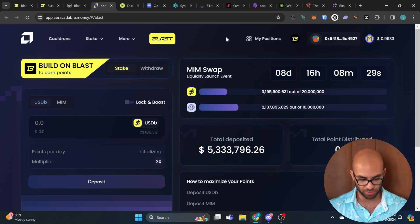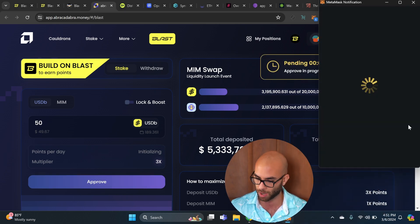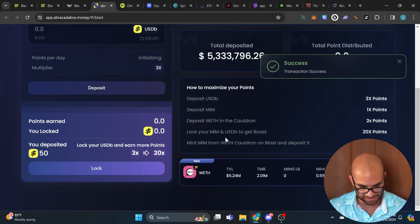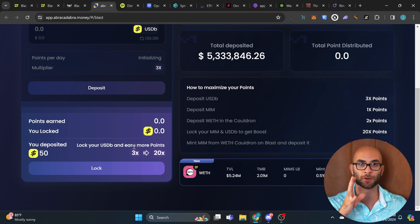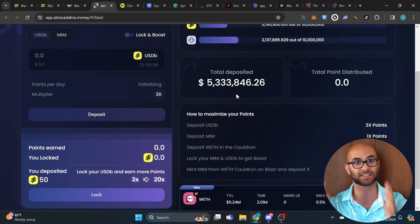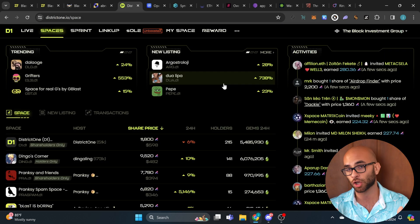The next site is called Abracadabra Money. All we're going to do here is deposit a percentage of our USDB — I'll put in 50 as an example. Hit approve, sign the transaction, and deposit. The more money you deposit, the more points you'll earn. You can also lock your USDB to earn additional rewards — it goes from a 3x all the way to a 20x multiplier. Note that over five million dollars has already been deposited on this site, so it does get diluted.